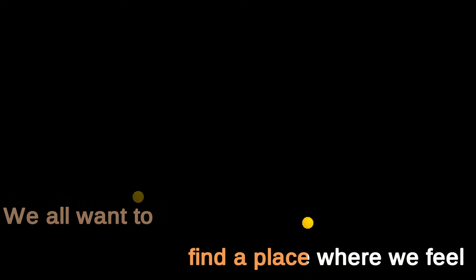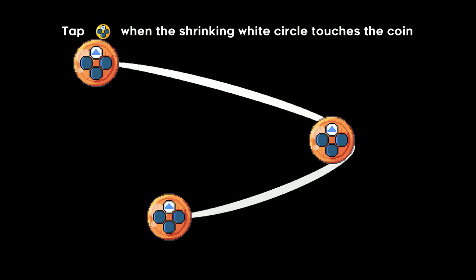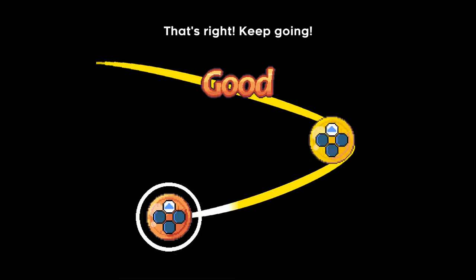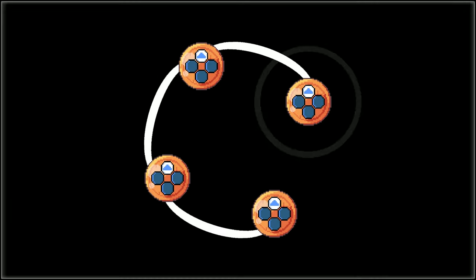The game begins with in-game text: 'We all want to find a place where we feel like we truly belong.' I'm not singing - I'm completely tone deaf so I can't sing, I apologize. The tutorial prompt says 'tap when the shrinking circle touches the coin.' Something in the game responds - maybe someone stepped on an accordion.